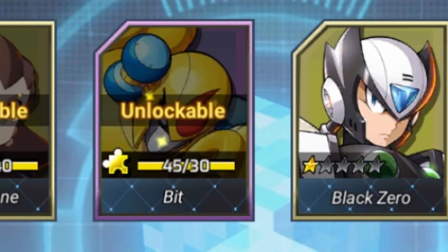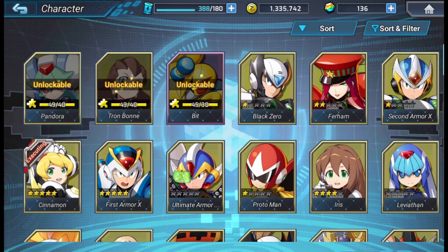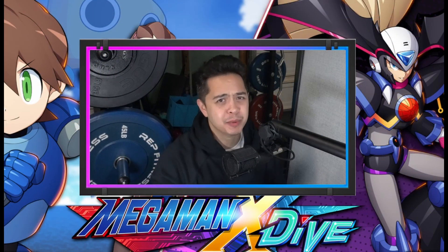By waiting to pull this character, I already have enough memories to get him to the first star. But if I unlock him and then pull him later, I'll only get half the amount of memories. So this is the best way to utilize your memory resources — unless you really want the character, then just unlock him and start playing.